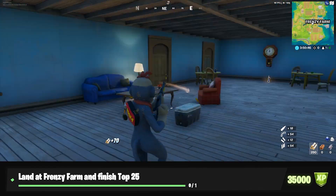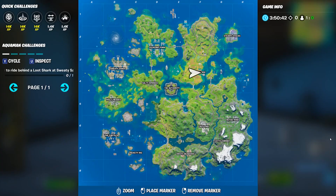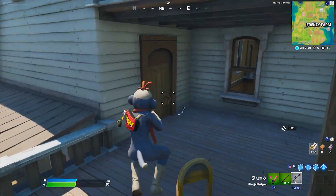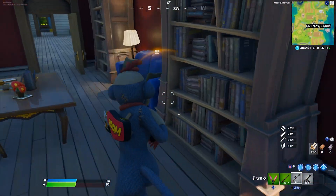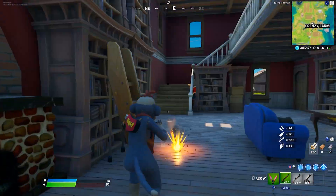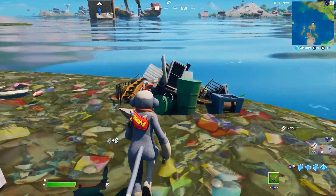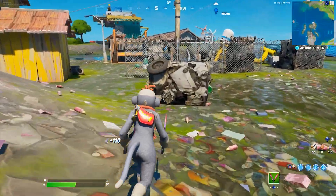Next: land at Frenzy Farm and finish top 25. This one pretty much depends on your skill level. Landing at Frenzy Farm is very easy — you just drop there. This season, people die a lot quicker, so we'll be closing in on like the second or third circle with only five people left sometimes. Getting top 25 shouldn't be too hard, especially if the battle bus isn't heading towards Frenzy Farm. You can land there, grab a few decent weapons, and just stay alive until top 25.